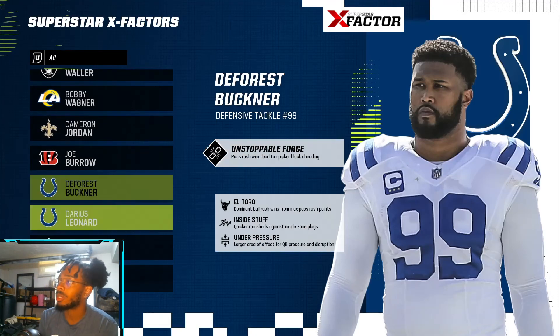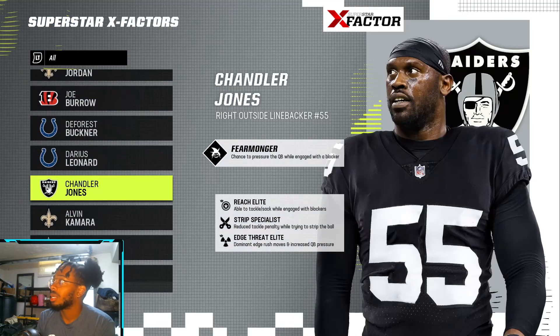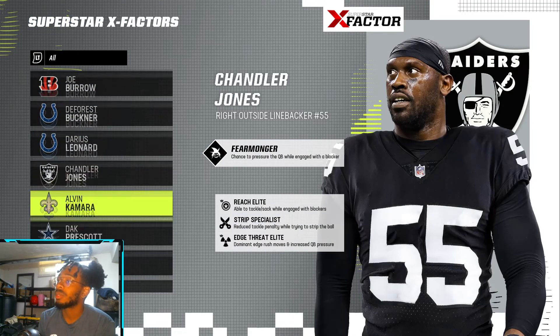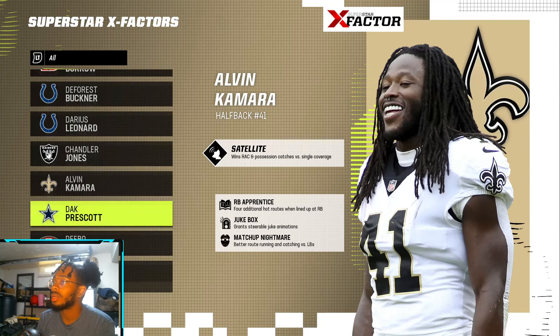Joe Burrow has Running Gun — grants perfect passing while on the run. That's amazing. DeForest Buckner has Unstoppable Force, which makes sense. Darius Leonard has Shutdown. Chandler Jones has Fear Monger — still elite at this stage of his career. I'm gonna run a Satellite — that's the first time seeing Satellite on a player.